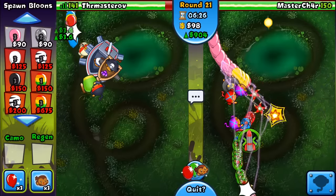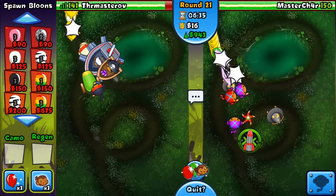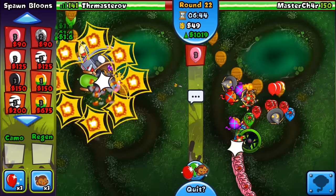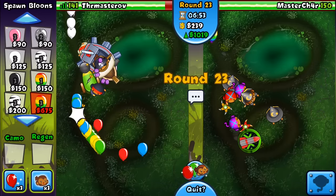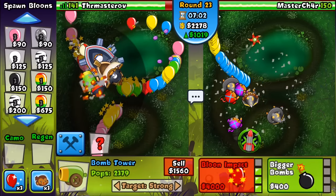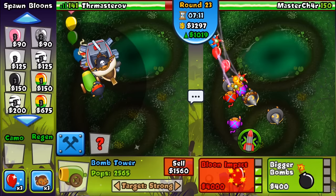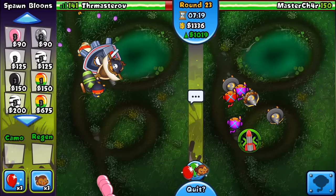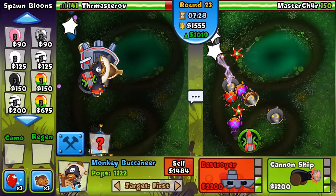Let's get the eco up to around a thousand, and then we should start upgrading stuff a little bit more. Round 21 with an eco of 940 isn't the best — it should be past a thousand by now. But we've been kind of cruising. Don't forget, the winner of this does get a lot — there's actually a lot at stake here. I've just realized we are battling with real medallions, which is kind of crazy. It's put the stakes up quite a lot. I'm going to get balloon impact to slow everything down and obviously do damage.